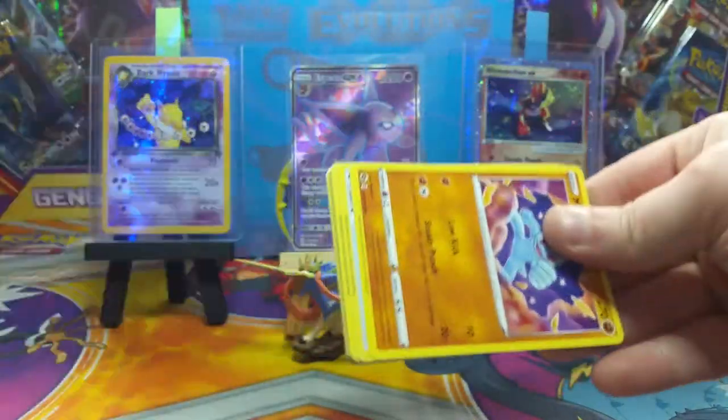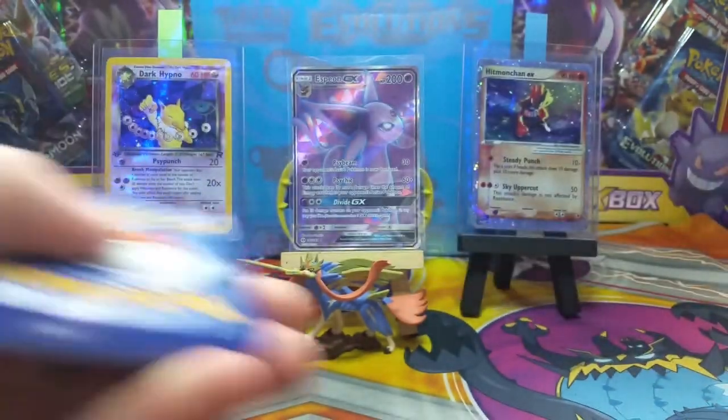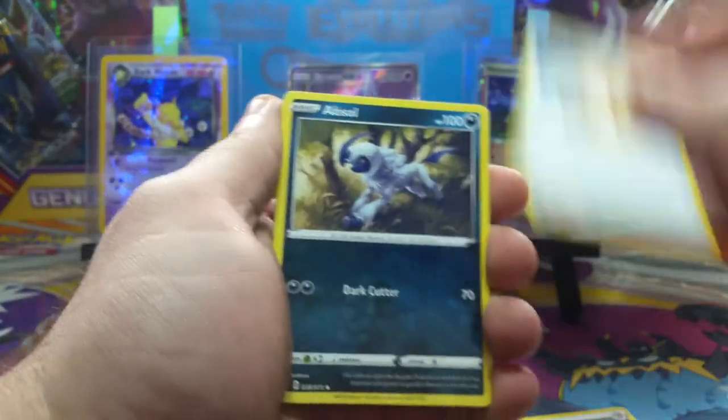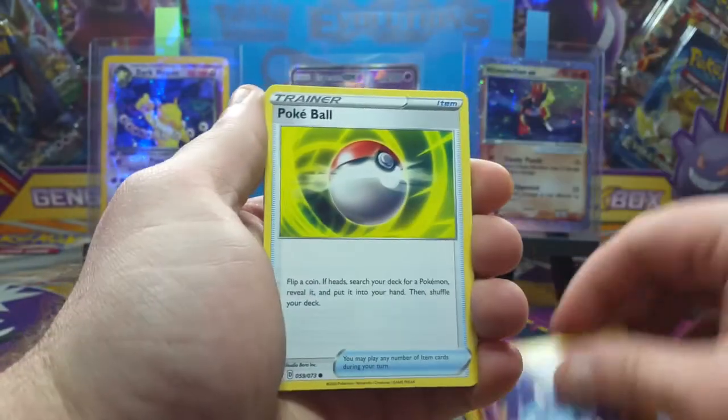Here we go, we've got another booster pack. There's a code for you — one, two, three, four. Jumping straight into this one: metal energy, Rotom Bike, we've got Absol, we got Machop, Pokéball.